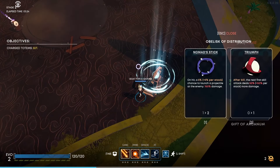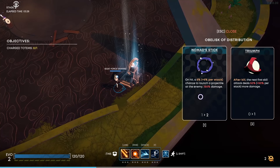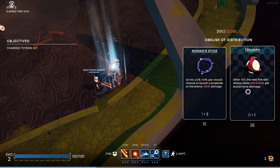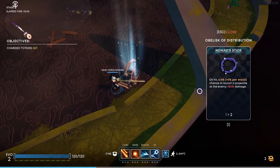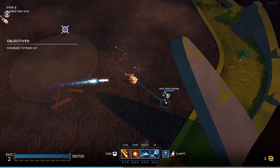So some addition to our health regen. On hit, a 5% per stack chance to launch a projectile at the enemy. Or, after kill, the next first skill attack deals plus 50% more damage. I think I'm going to go with that. Oh man, love that.